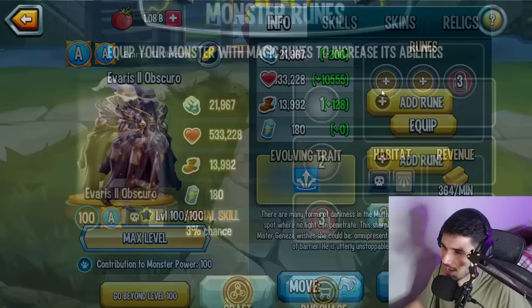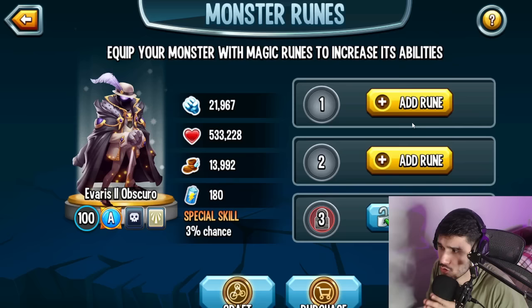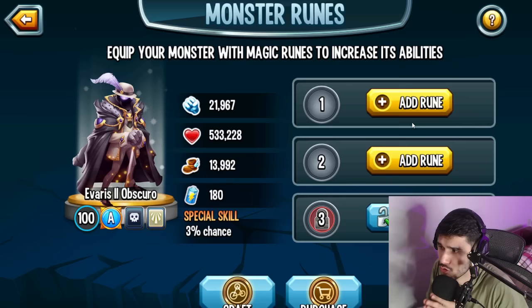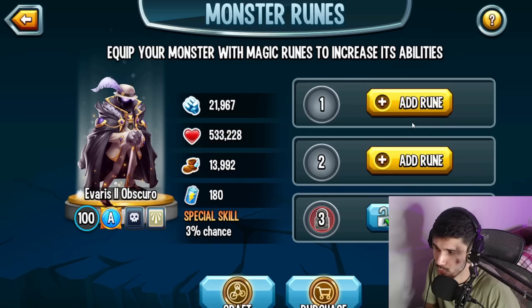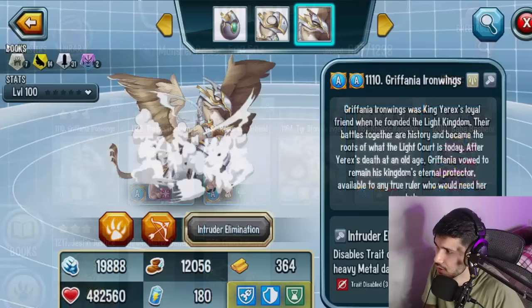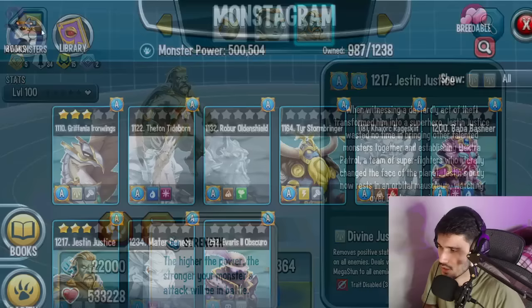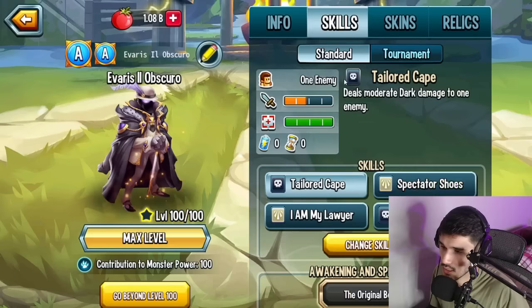We got the new ancestral here at level 100. Take a look at these stats: 21,967 power, 533,228 life, and 13,992 speed. Comparing with other ancestrals — the speed is not as high as Genesis, the most recent magic one before this. The life is actually tied with Just Injustice. The 21,967 power is not bad — it's higher than Grafania but not higher than Just Injustice, which still keeps that insane power stat.